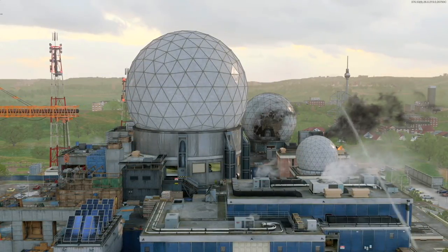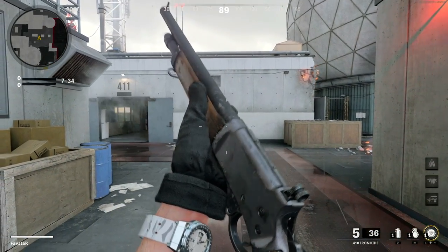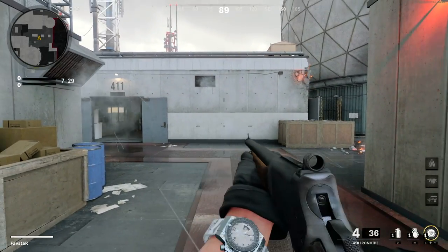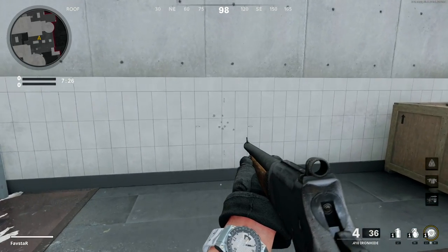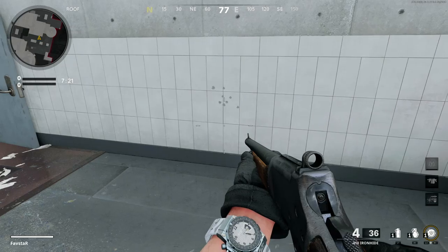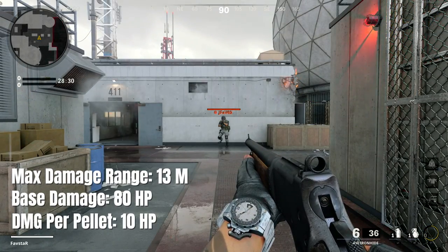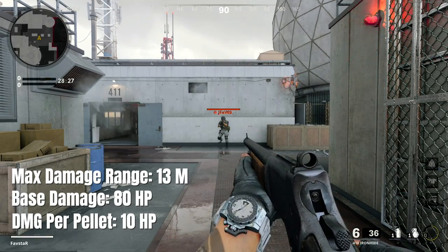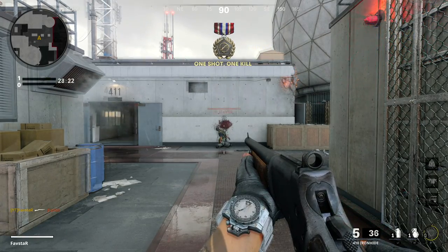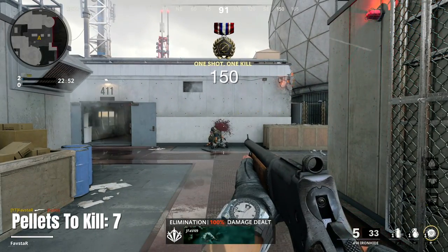We'll begin with a quick analysis of the base weapon without any attachments, starting with the damage profile. The Ironhide fires a buckshot shell containing 8 pellets and will deal a base damage for connecting with the enemy and a bonus damage for every pellet that hits. Within the maximum damage range of 13 meters, the Ironhide deals a base damage of 80 HP with a bonus damage of 10 HP per pellet hit. Connecting with all 8 pellets will deal 160 damage, so you'll only need to connect with 7 pellets to secure the one-shot kill on a player with full health of 150 HP.